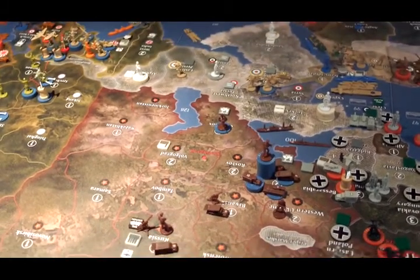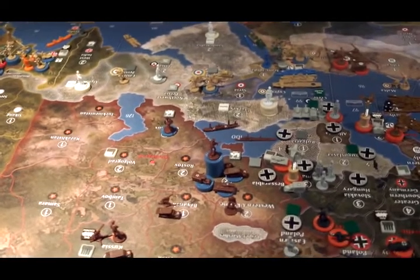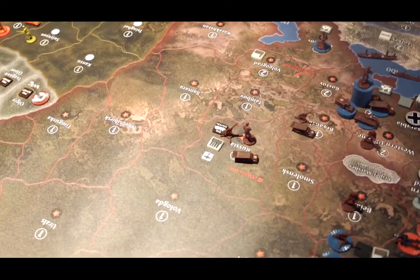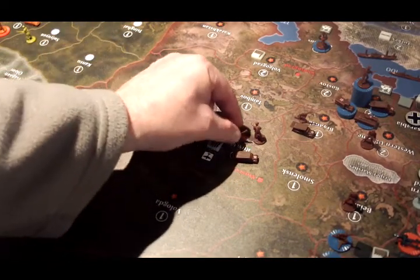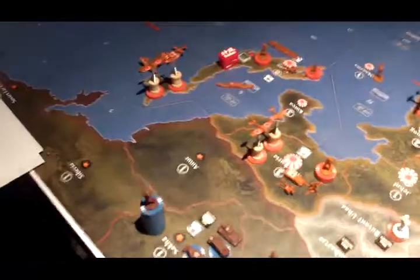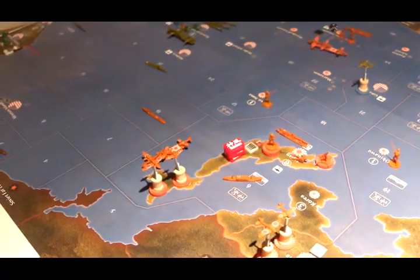Caucasus: two infantry. Sea Zone 100: one infantry, one infantry, one infantry, one artillery. And finally Russia: one anti-aircraft, one infantry, and one artillery. So that's the Russian forces. Up next is Imperial Japan — we'll see what they do.